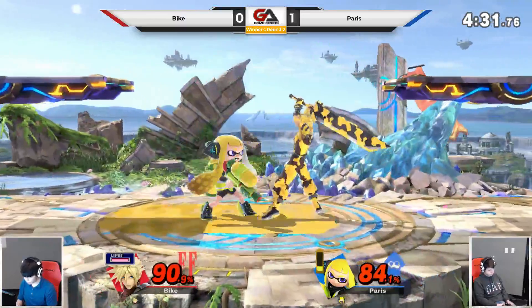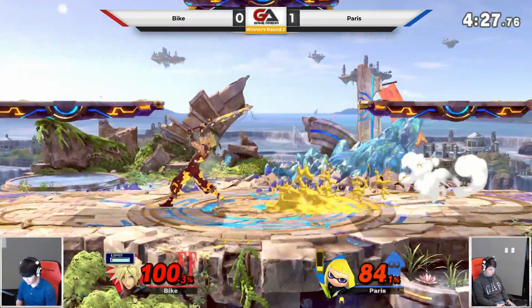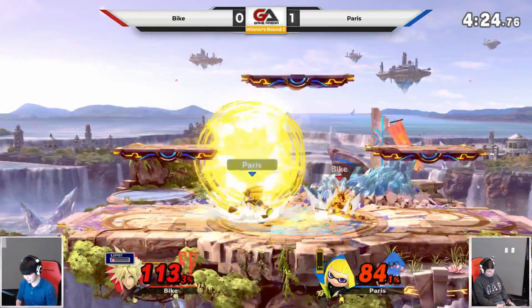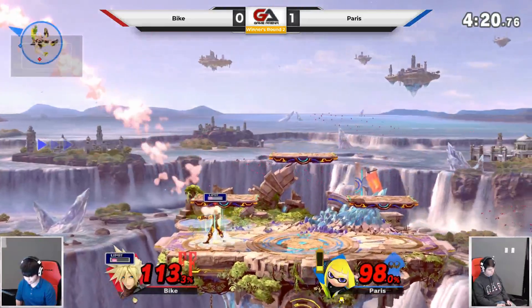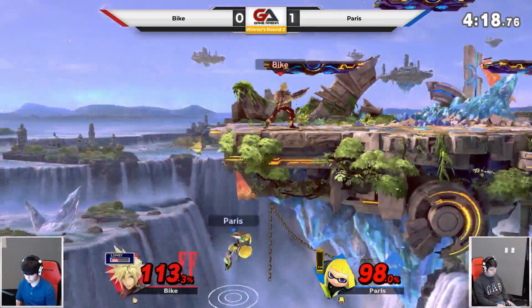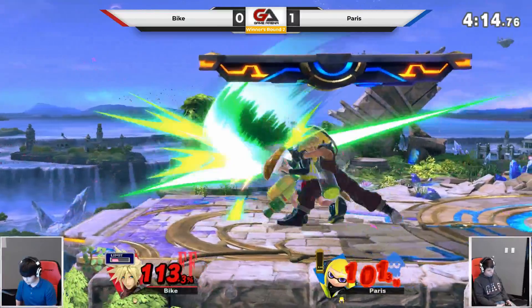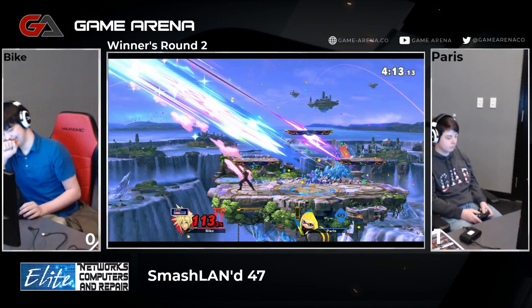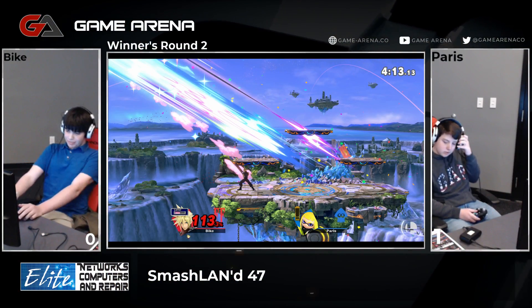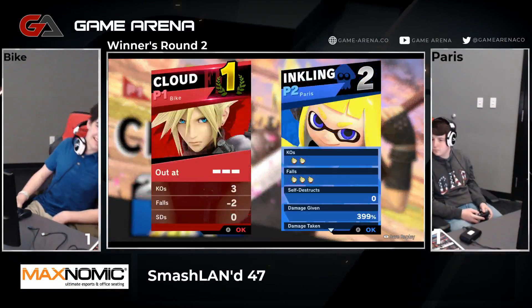Smacked in the face with the Splat Bomb. Goes for the up — finishing touch again, he keeps missing those. Paris keeps getting punishes off those. It has to be a tool you threaten them with — you can't just burn it right away, that's not really going to work. Lands a side smash and it connects — Bike will take game number two.